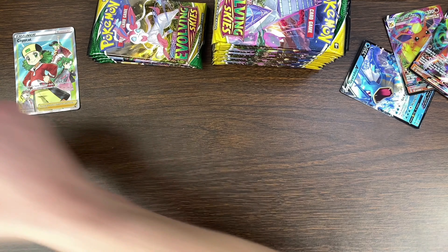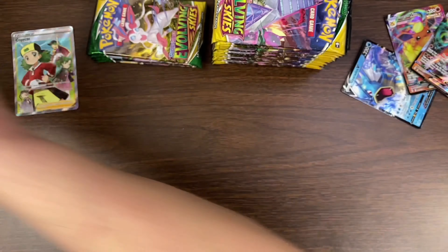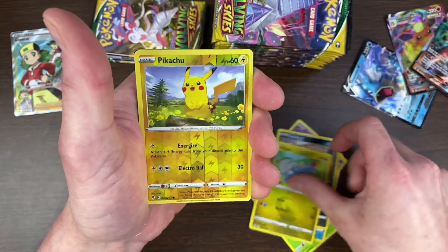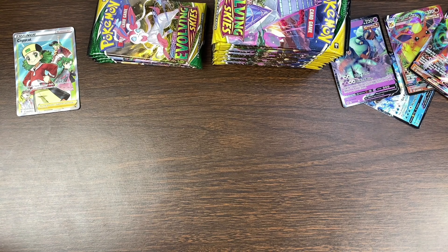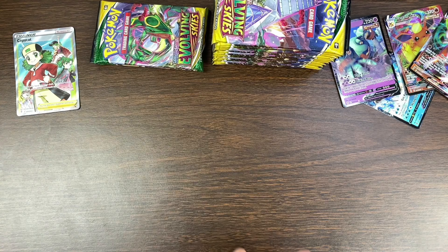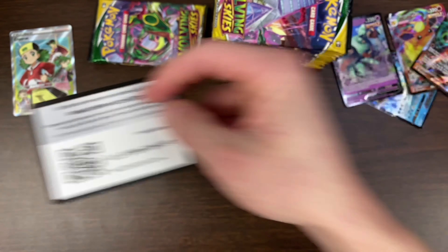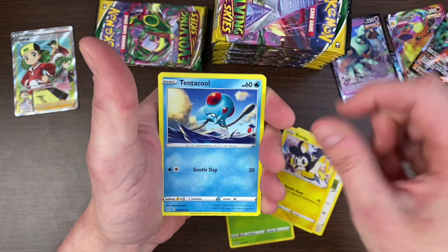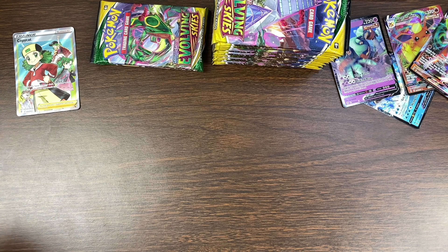I also have the new partner pack — the Hoenn partner packs. So we're getting really close to the Kanto starter partner packs. I'm wondering how much of this set's hype is going to die when Celebrations is about to be released, because if a regular set was coming after this, I don't think the hype around it would die.